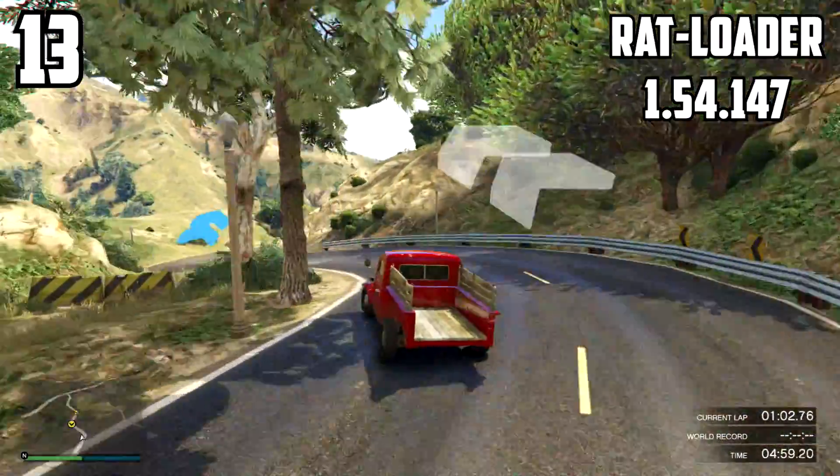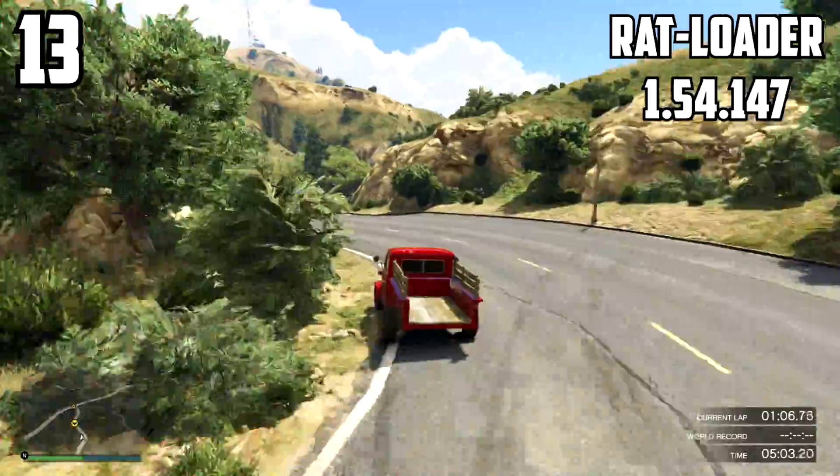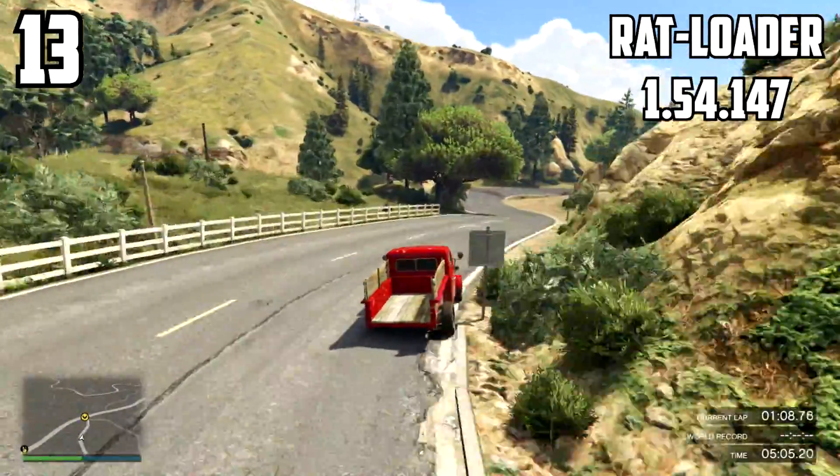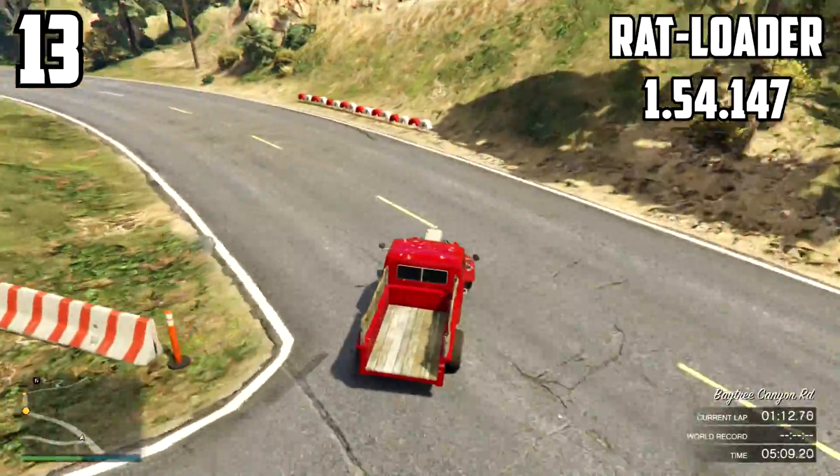Some of these cars would be quicker on another track, or might be slow on another track. But on the same track, these are the results that I got. The Rat Loader was quicker than the Voodoo by 1.2 seconds — that's crazy.